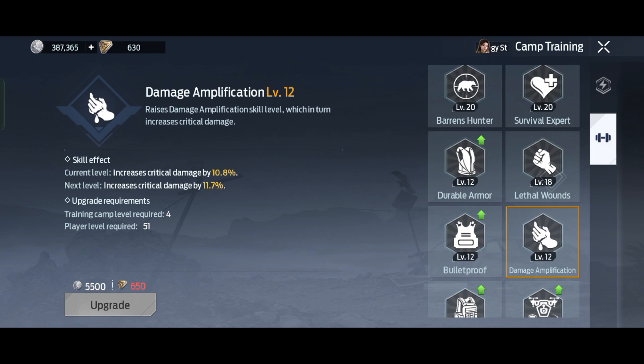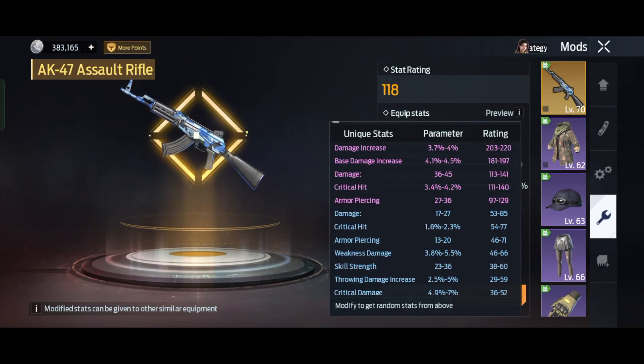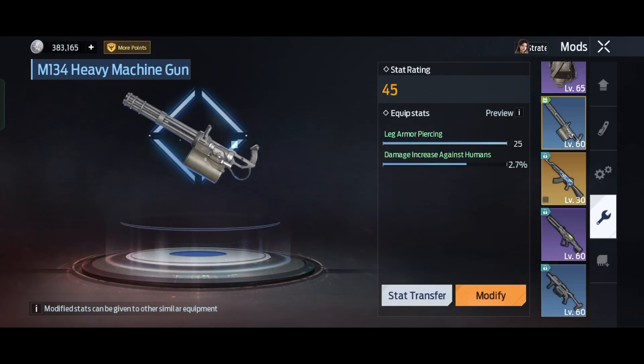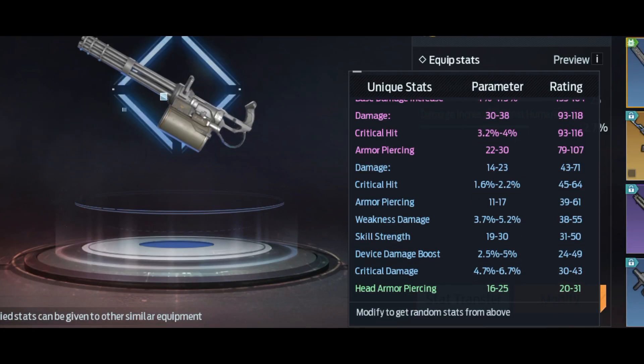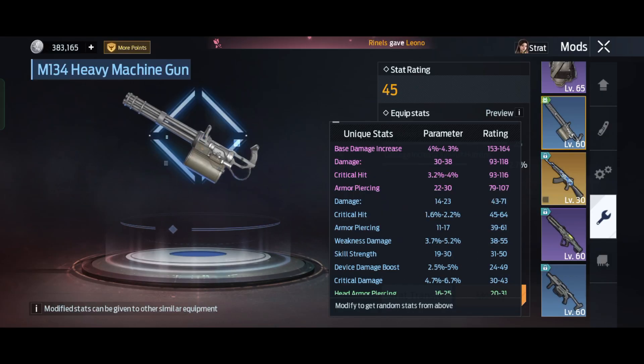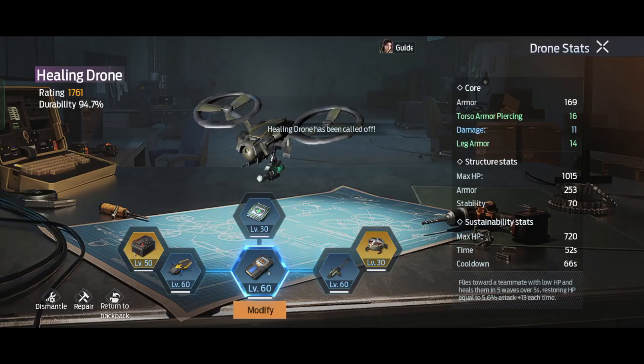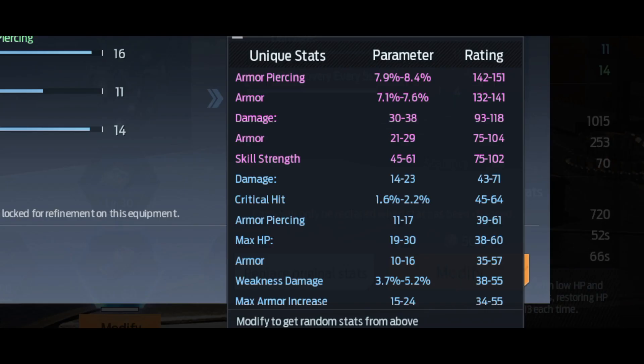Keep in mind that you can only apply extra critical hit or critical damage to your main weapon, heavy weapon, glove, and drone. So consider modifying all of those.